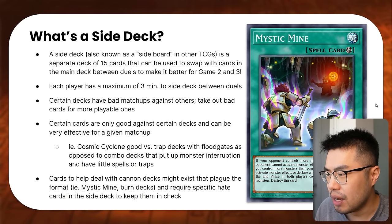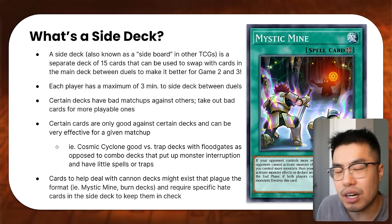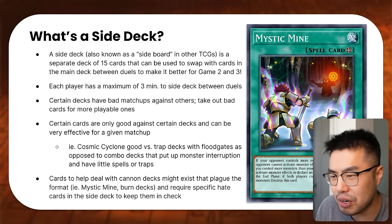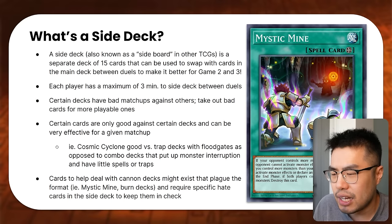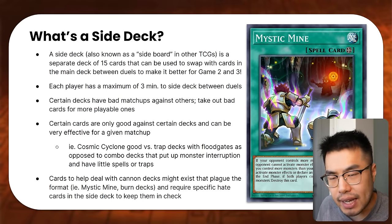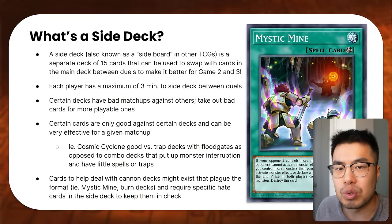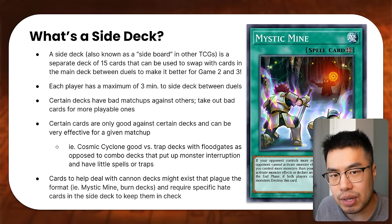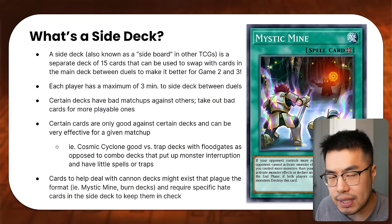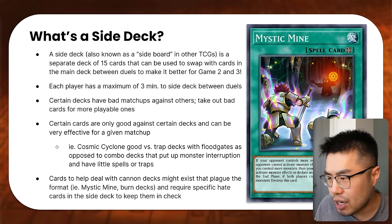So in the intro — what is a side deck? Well, a side deck is basically also known as a sideboard in other TCGs like Magic the Gathering. It's basically a separate deck of 15 cards that can be used to swap with cards in your main deck interchangeably between duels. A match in Yu-Gi-Oh! is a best two out of three, comprising three games or three duels. In between these games, you can take cards from your 40 to 60 card main deck and swap them with any card from your 15 card side deck.